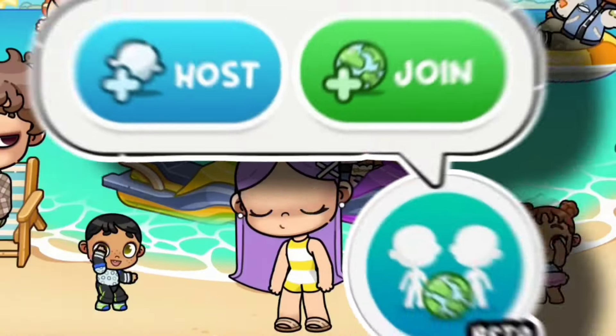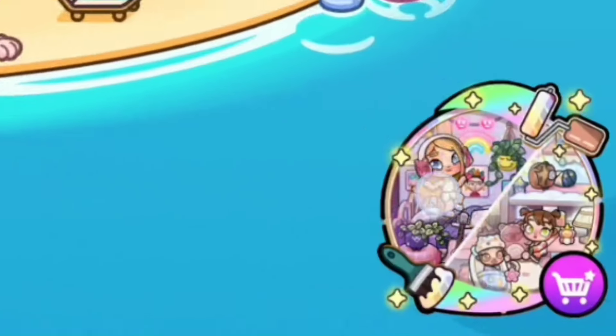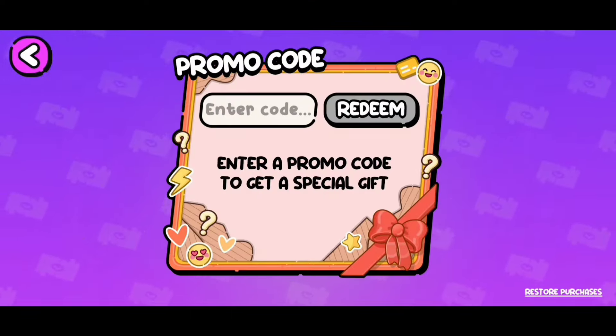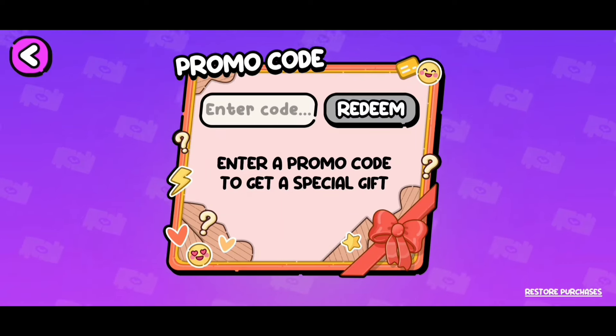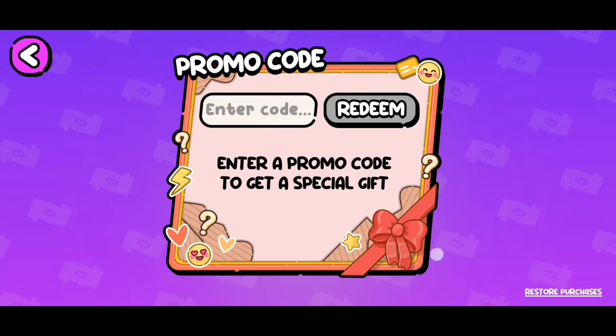Now the only way to get multiplayer mode to play with your friends in Avatar World is to click on the circle on the bottom of your screen. You can scroll and you will see promo code — that's where we enter most codes in Avatar World. You'll click on enter code and just enter the code to redeem it.